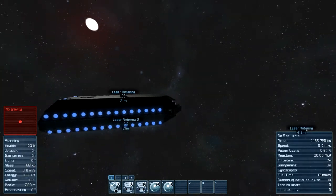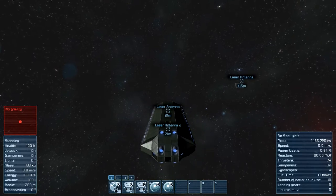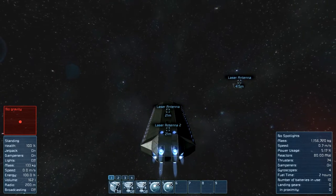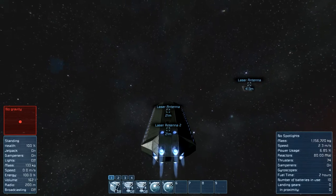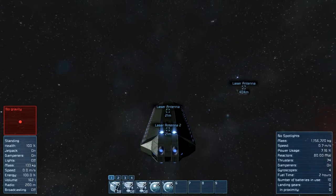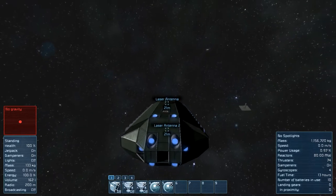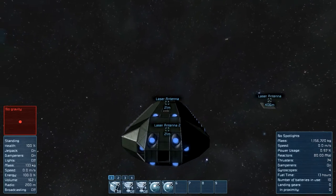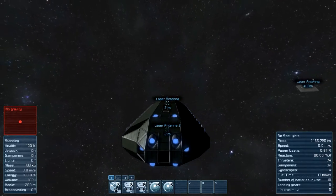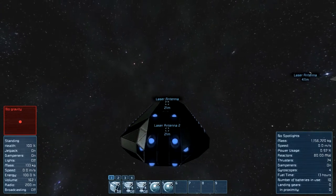So yeah, that's pretty much it — this thing will just go in super quick and then be able to escape. This thing doesn't have much back, top, or bottom thrust because it doesn't really need it — it only needs really side thrust. Let's see how far out we can get. We'll kind of point this so we can keep a connection. Let's see how long it takes to get about 5000 meters out from this laser antenna.